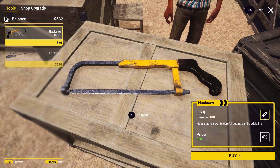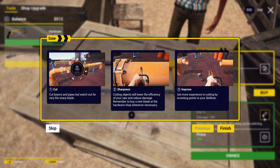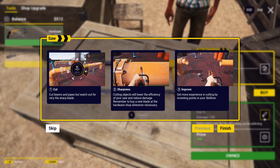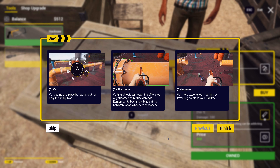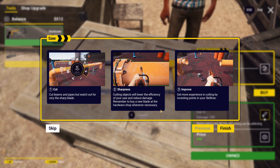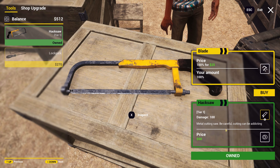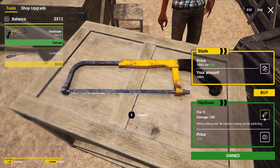Metal cutting saw. Be careful — cutting can be addicting. Cut beams and pipes, but watch out for the sharp blade. Cutting objects will lower the efficiency of your saw and reduce damage. Remember to buy a new blade at the hardware shop whenever necessary. Get more experience in cutting by investing points in your skill tree. Alright, so we own that now.